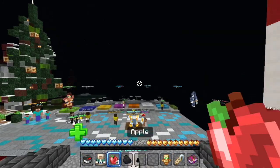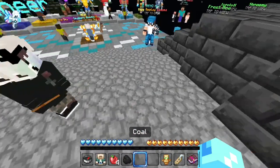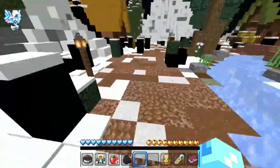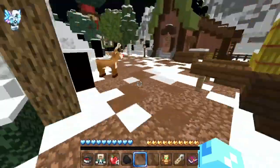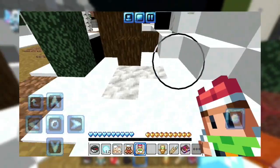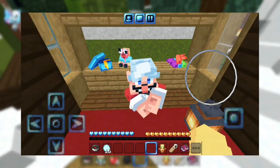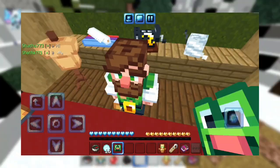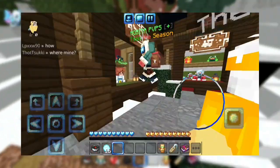For the third toy, go back to spawn then go to the right and you will find it right there, as shown in the clip. Once you give Tom the toys, he will give you a frog head. Then give that frog head to Tim.